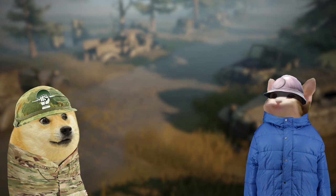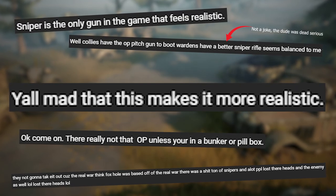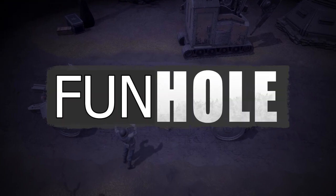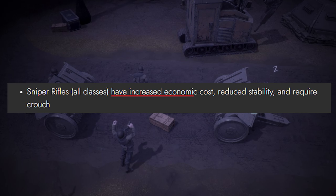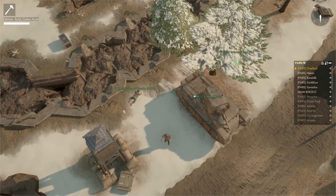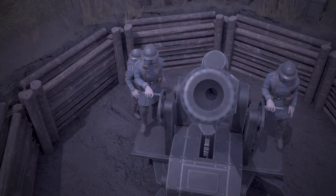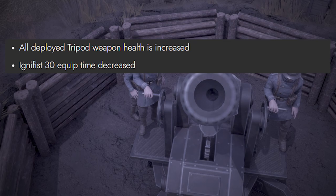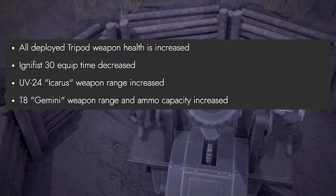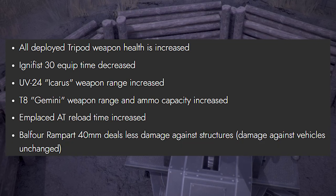Now something that definitely won't trigger anyone — game balance. Sniper rifles: some of you might have found the recent sniper meta realistic, but for all the people who play Foxhole for fun, I'm glad to say that the snipers now cost more, stability has been reduced, and you're required to crouch. There's also some other changes like: tripod weaponry has more health, digni equip time has been decreased, rocket jeep range has been increased, Gemini range and ammo capacity has been increased, EAT reload time has been increased, and 40mm pushies do less damage to structures.